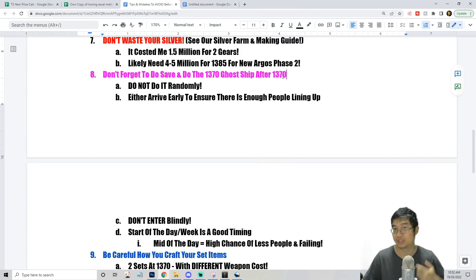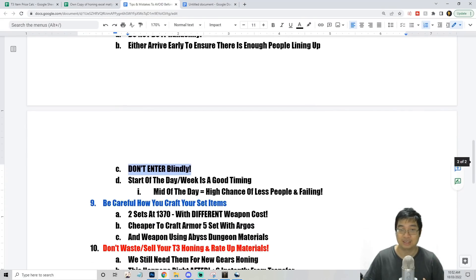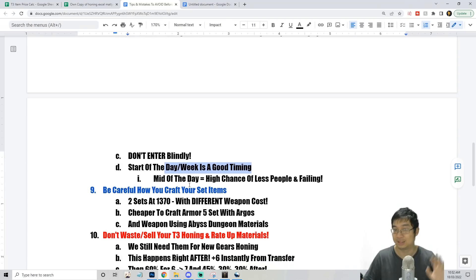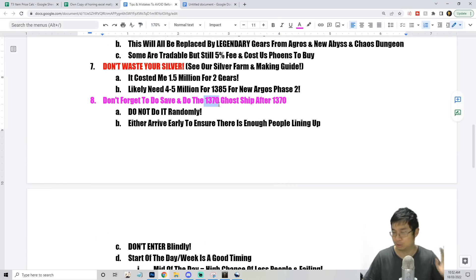The next tip shown in the gameplay clips is about the ghost ship: don't rush it and don't go at a random time. Arrive when there are many players — go to the whirlpool and check if enough people are there first. If not, don't go in blindly, because once you enter you use your weekly claim. Early in the day or start of reset is better; midday may not have enough players at 1370. Also, consider saving your 960 ghost ship for the higher tier.